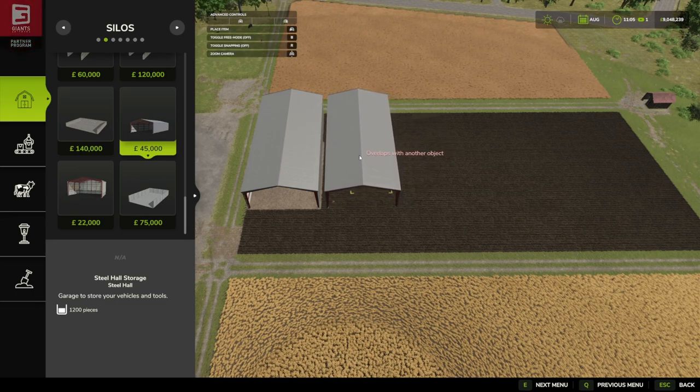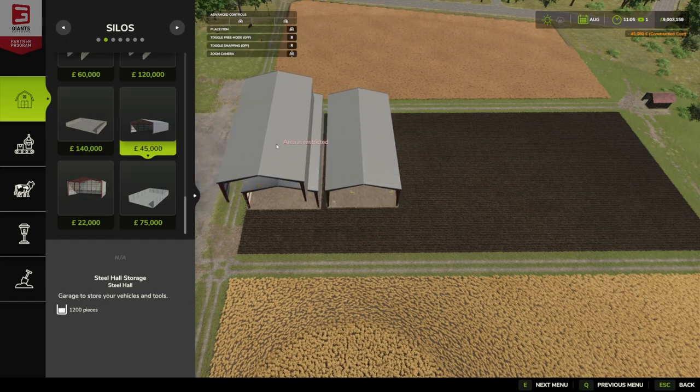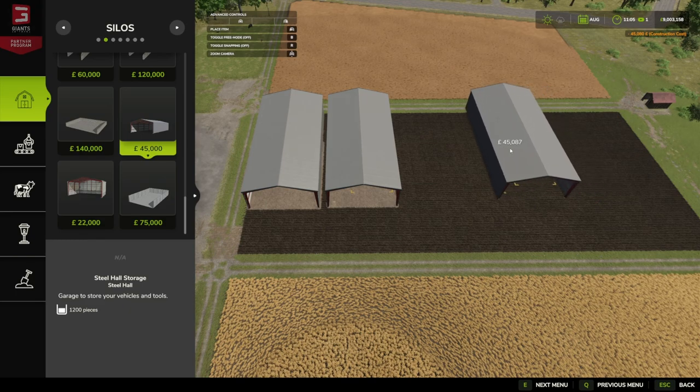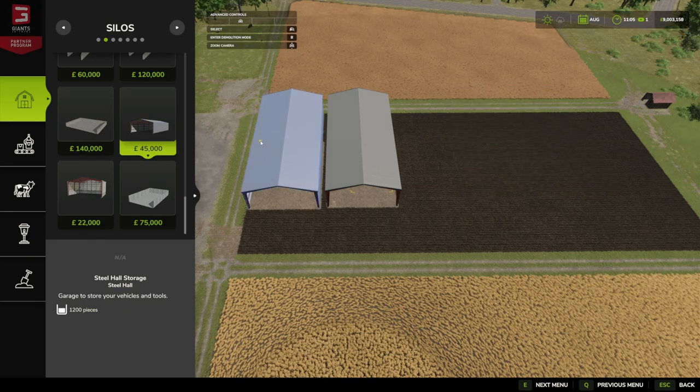Both the Steel Hall and the Steel Hall Storage cost 45,000. They are 30 each on upkeep, and the storage shed has capacity for bale storage and pallets — that's 1,200 units.